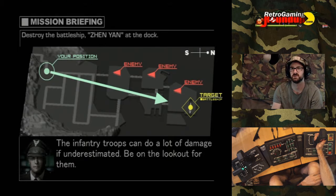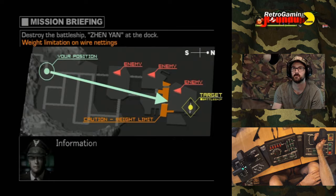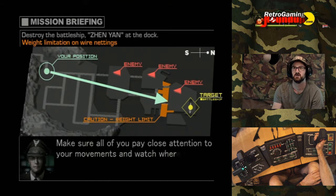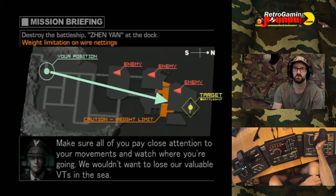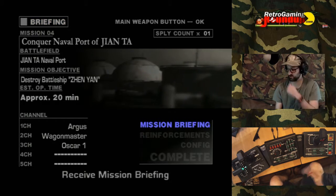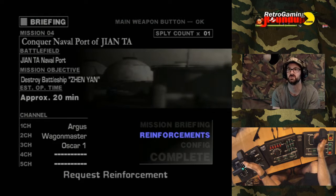Infantry troops can do a lot of damage if underestimated — be on the lookout for them. Also, there are several places within the naval port that are netted with wires. Information tells us that the wire nets have weight limits that any VTs that are mid-size or larger could destroy them if they cross. Make sure you pay close attention to your movements and watch where you're going — we wouldn't want to lose our valuable VTs in the sea. I don't remember this ever being a problem, but now I'm doing a recorded series, I'm probably going to fall in, aren't I? I'm just going to open that eject button just in case.